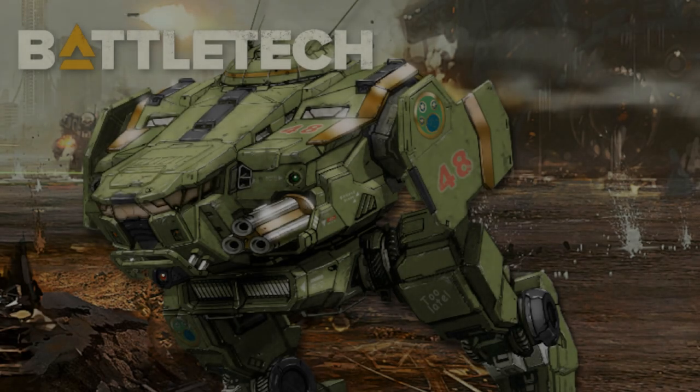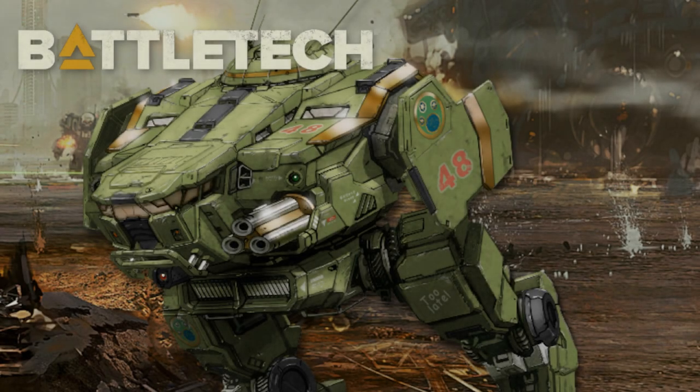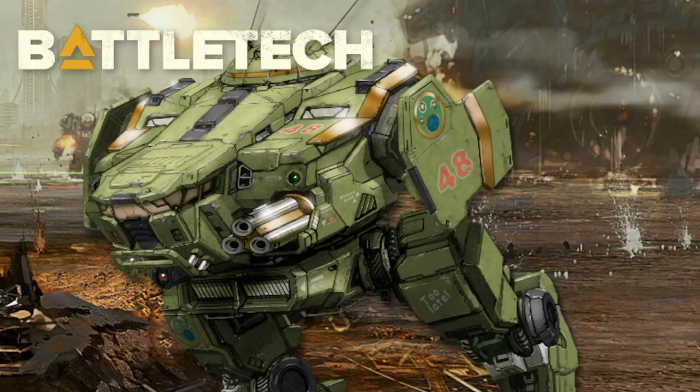The weakness of the Cicada, in all of its forms, is its carapace, the outer shell of the machine. With armor ranging from 4 to 5 tons depending on the version, this battle mech is fragile in any era, even for a 40-ton combatant. While 4 tons of protection may be adequate, even substantial, on the Locust, it is certainly not on a machine that is twice its size and contains an incredibly expensive standard or XL engine like the 320.